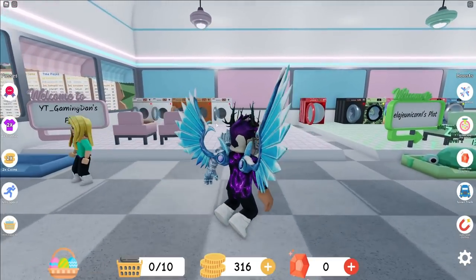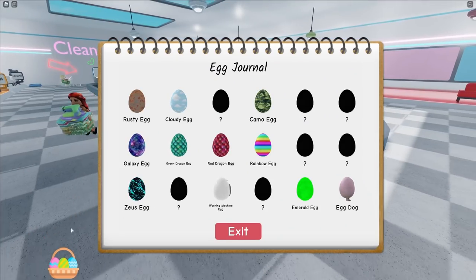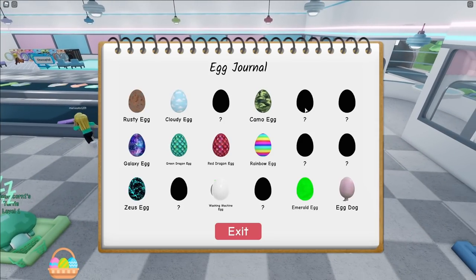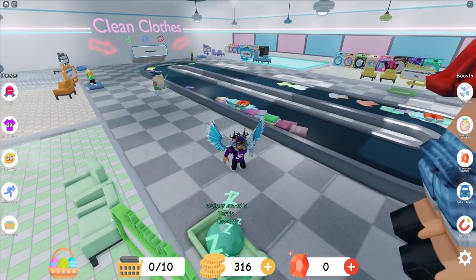We've found three of the seven conveyor eggs right now - we found the rusty egg, the rainbow egg, and the emerald egg, all on the conveyor. So there's four more that you guys can get and collect on the conveyor - one, two, three, four - and then there's some other ones that you guys can collect around the map, which I'll be showing you later on in this video.